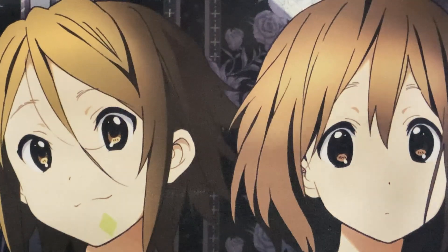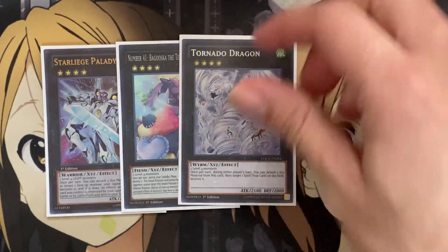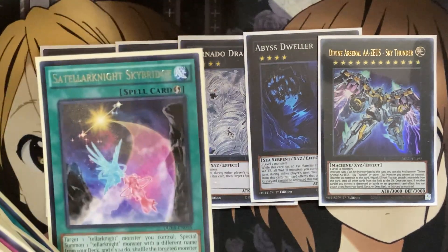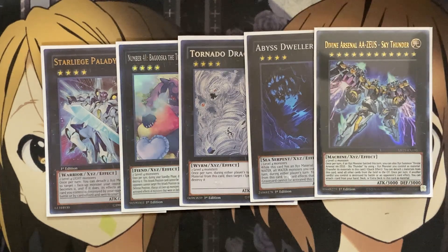For more generic options, I run one Starleech Palladynamo, one Baguska, one Tornado Dragon, one Abyss Dweller, and one Skyfinder. Cards like Altair and Talonite Skybridge lock us into Talonites for the most part, but these generic ones can be banished for cards like Pot of Prosperity, or used in situations where you can access them. For cards like Zeus, you just have to have a Nixie's monster attack and then overlay into it. But remember, you'll be stuck in special summoning if you used Skybridge and that other monster is still on the field, so go into your other Talonite monster first before making it and going for that attack.